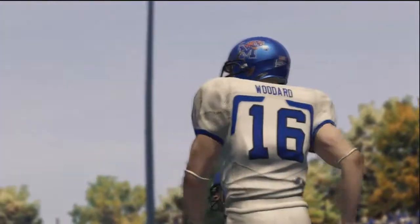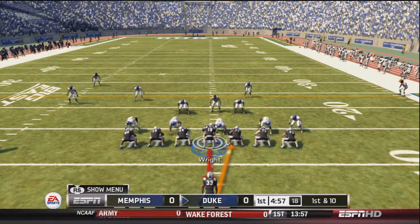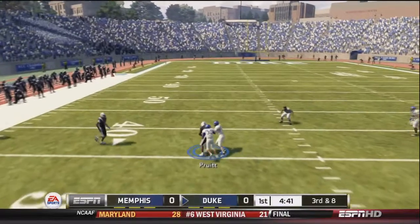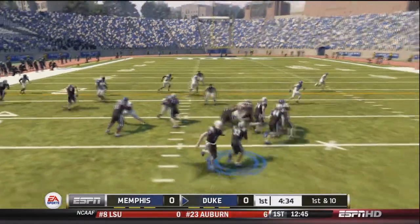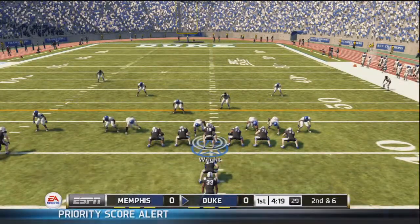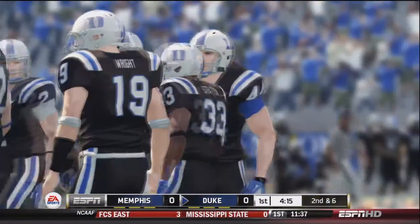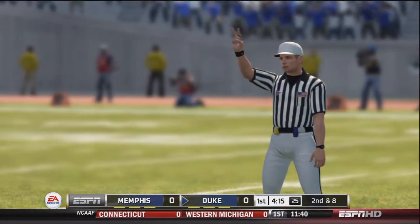First play of the game, Wright hands the ball off to Stratton up the middle, going to the left for a pick of about 2. After an incomplete pass, Wright drops back and finds Pruitt for the first down. On first and 10, Wright hands off to Stratton, who picks up about 4 on the right side — 2nd and 4. Same play again, Stratton goes right and picks it up, but there's a flag — holding on Kevin Taylor our fullback, pushing us back a couple yards.